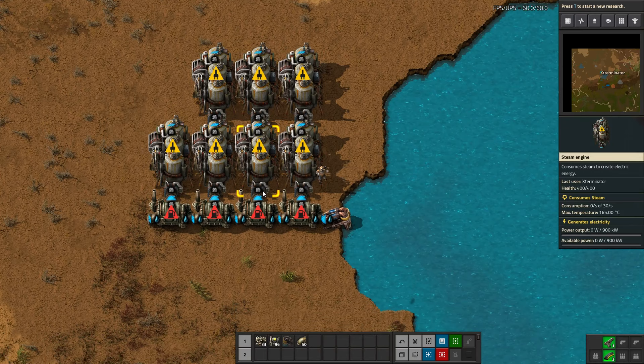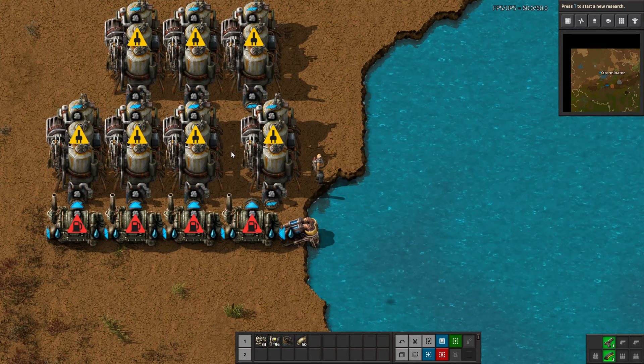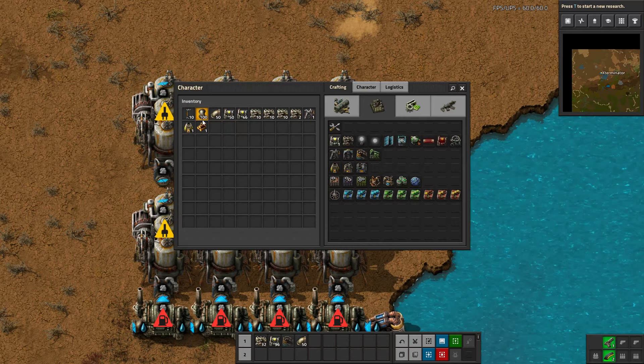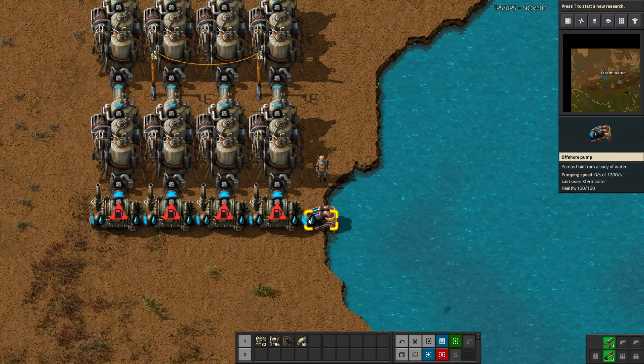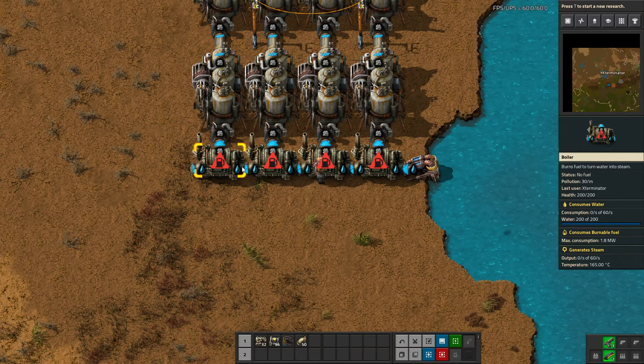Your entire first row of engines just won't get power without a solution. One option is to put a pipe between each pair of boilers, giving a space where you can place a power pole. That's entirely up to you — it doesn't matter how you do it — but it is important to have that space so power poles can reach both engines. Steam flows through pipes fine, and once you insert fuel into the boilers they'll fire right up.